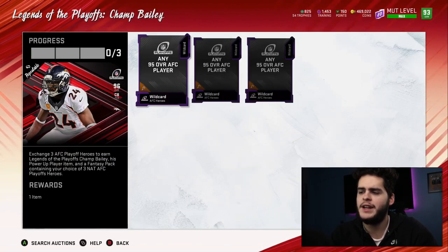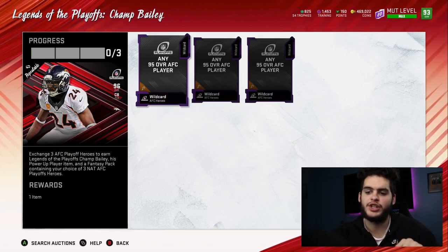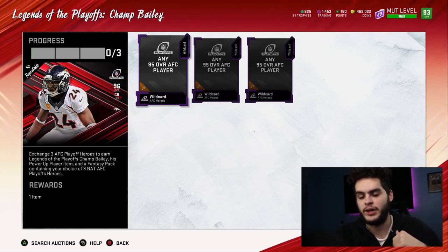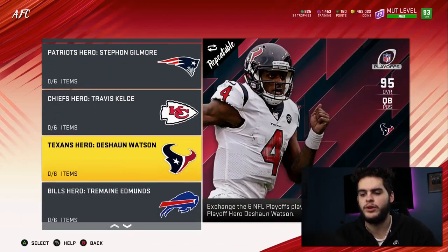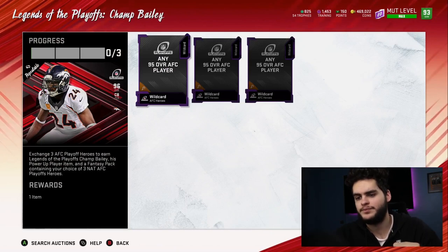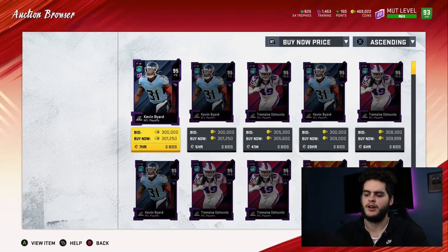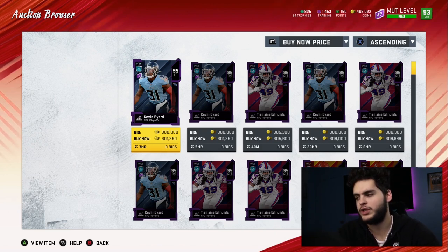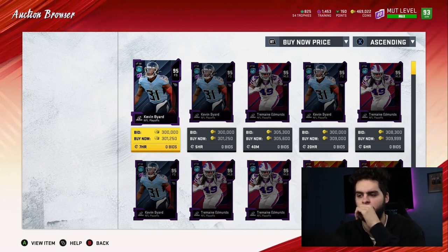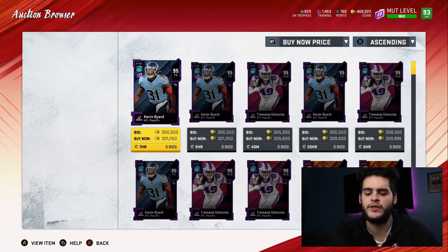Any 95 overall AFC wildcard player is going to be used to complete the set. It says exchange three AFC playoff heroes to earn Legends of the Playoffs — Champ Bailey, his power-up item, and a fantasy pack with your choice of three out of the six players per conference. The cheapest ones go for about $300,000 a piece, but if you filter and snipe, you can find them for around $285,000. Times that by three, the set as a whole is going to cost you about $855,000 coins.